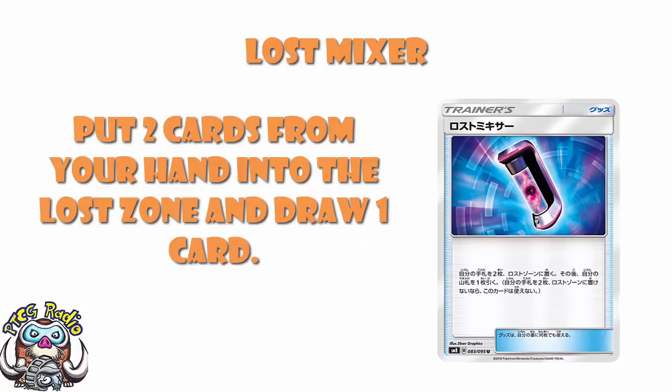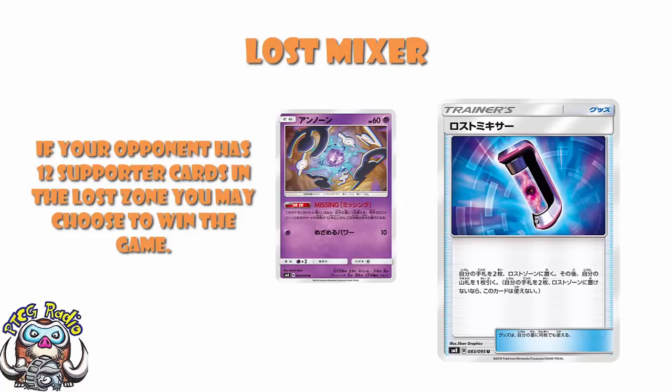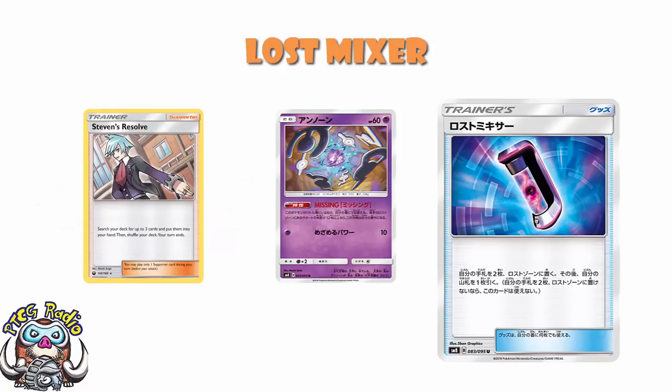Then you get into really weird interactions. I told you about the Unown MISSING, which says that if your opponent has 12 Supporter Cards in their lost zone you can choose to win the game. So now you've got to be super careful — if you end up putting a Steven's Resolve in the lost zone thinking you won't play it anymore, your opponent may be able to take advantage of that. That's far from ideal, and it does add to these extra little interactions.